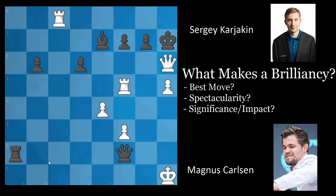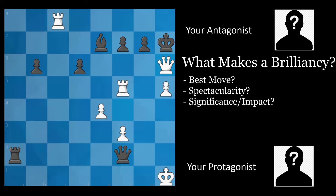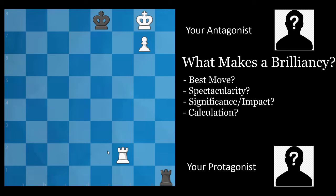Now let's talk about another interesting factor: calculation. Let's take this position — many of you may know it as the Lucina position. It was also a position I arrived in during one of my first tournament games ever. I was white, and as you can see, I have a pawn on the 7th rank. Unfortunately, I didn't know the endgame technique to win this, and I ended up drawing. The correct move is rook f4, and we'll see why in a minute.